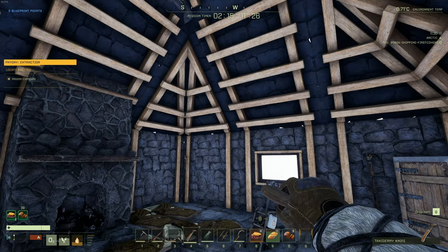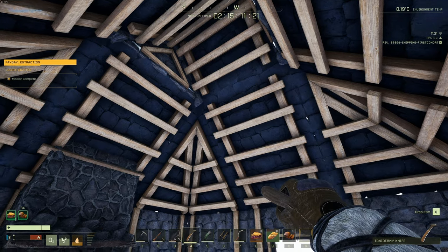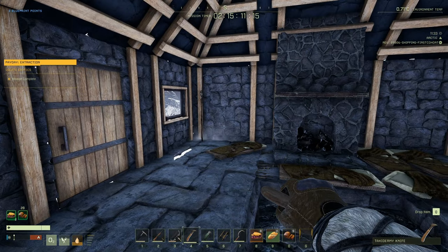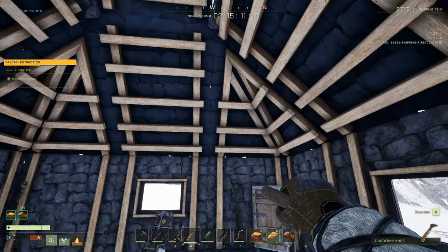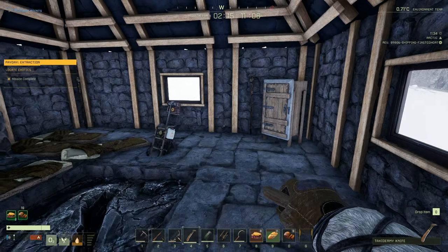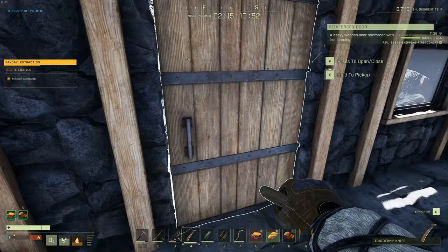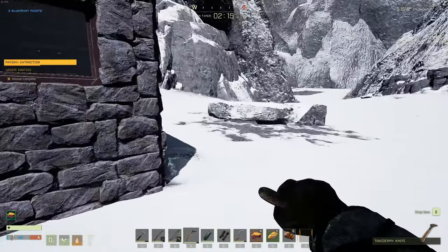We had pre-assembled it back at the other base and then took it apart. I recommend building the thing you're going to take out first, because there's always a piece you're going to forget. If you build the whole thing in place at your main base you'll know everything you need, and then you can press Y on everything to completely disassemble and pack it up. It was kind of heavy but we divided it among a couple of us and brought it out. That made the whole mission a lot easier.